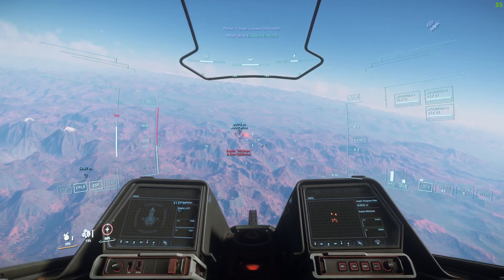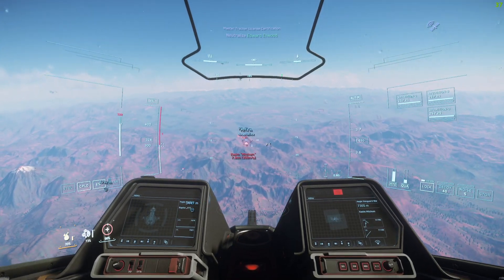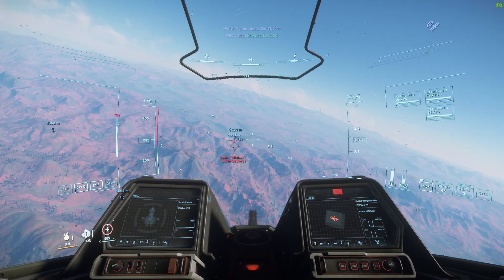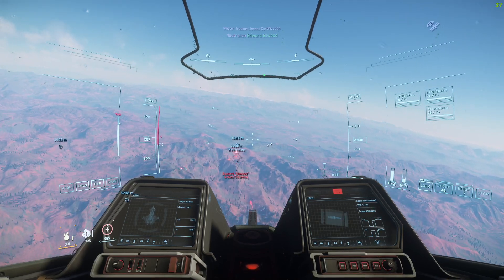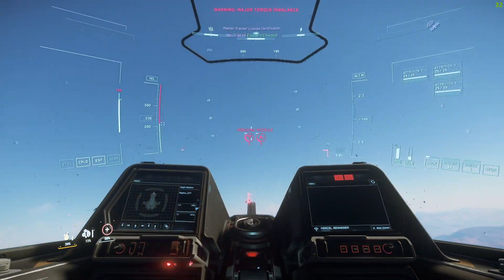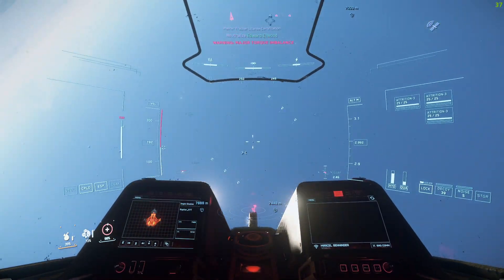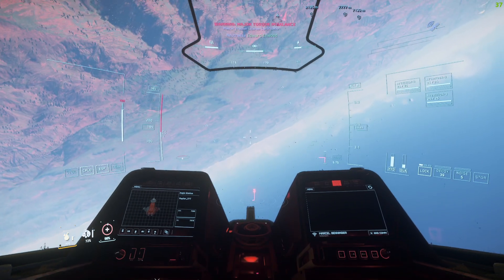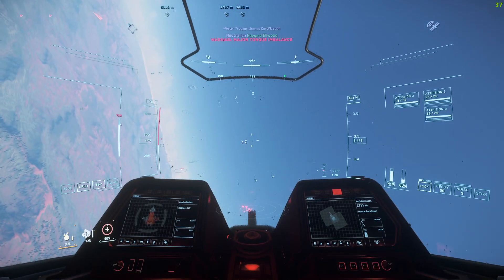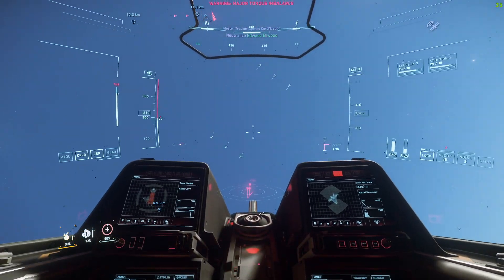All right, so there is my target. We have an Aegis Vanguard Warden it appears, along with a couple other things. There is an Aegis Hammerhead there that we will have to look out for. Looks like possibly a couple of Hammerheads as well. Oh goodness gracious. We definitely want to get those shields charged up again.